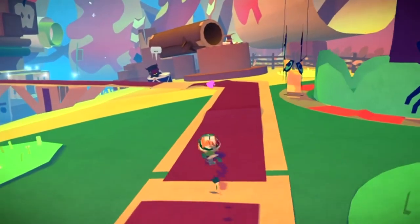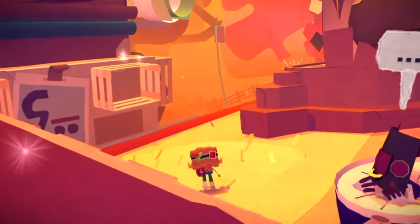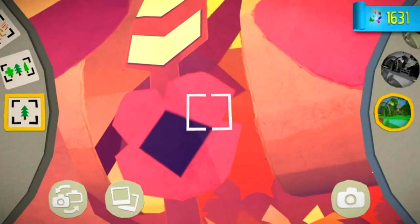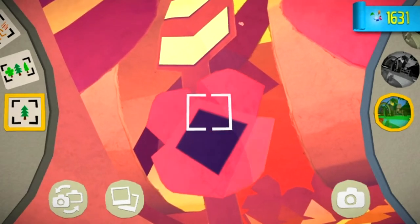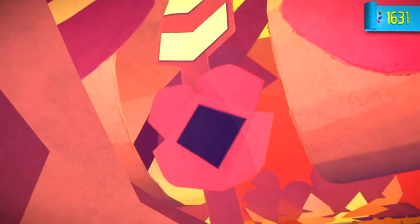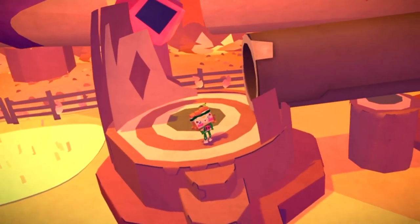Then carry on going straight and head towards these steps here. Jump up these and then rotate the camera, and the final paper craft is this one here. If you take a photograph of that, all four paper crafts will be unlocked for this level.